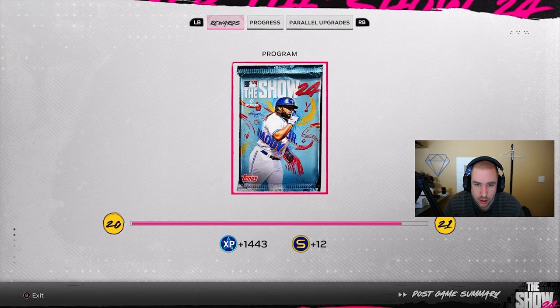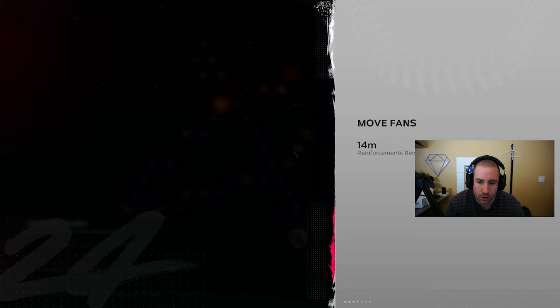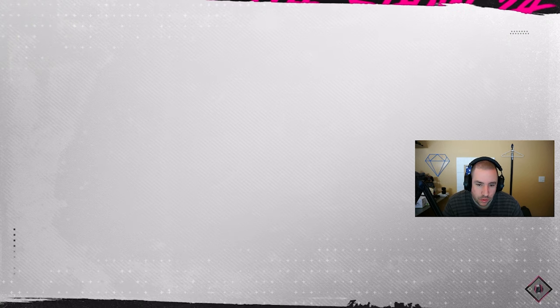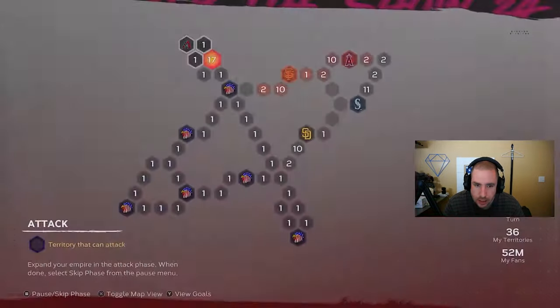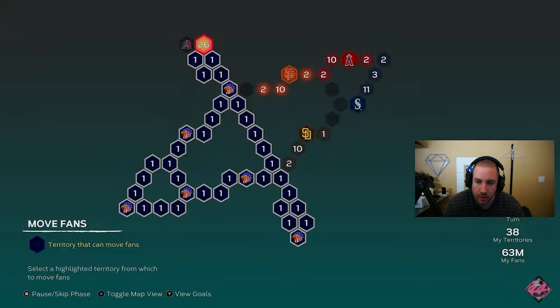We've beaten the Houston Astros! Next up is the Texas Rangers — we'll reinforce there, move our fans over from Houston, and attack the Texas Rangers on Veteran difficulty. After beating the Rangers, we check and we have the Diamondbacks next. We head towards Arizona — it's on All-Star difficulty so we skip to reinforce, reinforce again, and now we can play the Arizona Diamondbacks on Veteran difficulty. I'll see you guys after the game.